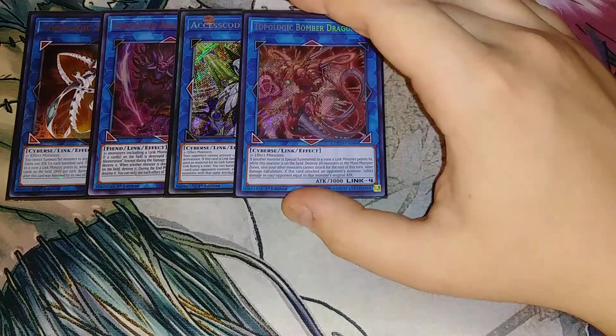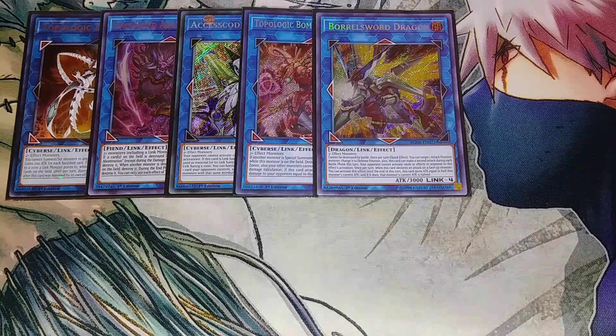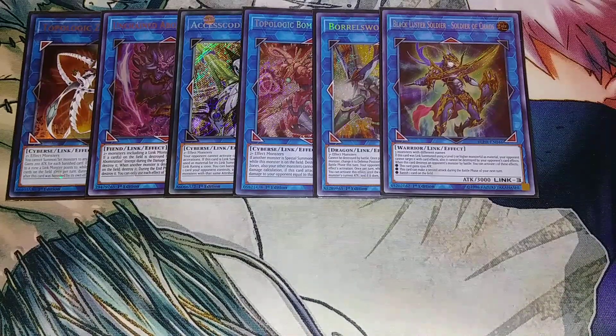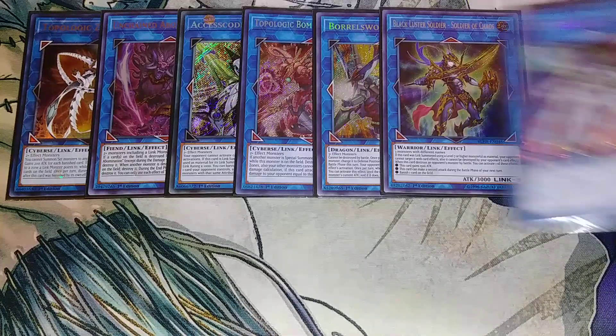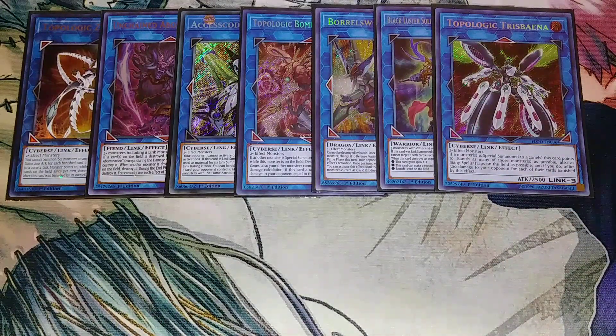Topologic Bomber Dragon is really good because if a monster is special summoned to a zone this card points to, it pops all monsters on the field, and if it destroys a monster by battle, you inflict damage to your opponent equal to that monster's original attack — so they're going to take 3,000 essentially. Boral Sword helps OTK because it can attack multiple times. Black Luster Soldier is easy to go into using a level 7 or higher monster — it can gain 1,500 attack points, make a second attack during each battle phase, or banish a card, and if you used a level 7 or higher to summon it, it can't be targeted by your opponent's card effects. Trisbania works well because this deck isn't really reliant on face-up spells and traps — it's focused around the ships — and it can be devastating against your opponent if you banish all their cards.